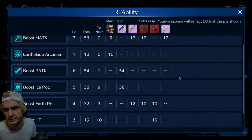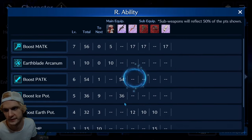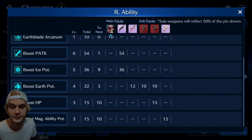You can see she reached max potential for magic attack. Boost earth potency for her. She's got the Arcanum from the Holiday Outfit — it looks like a nice classic red mage. I love it. Pretty sweet.